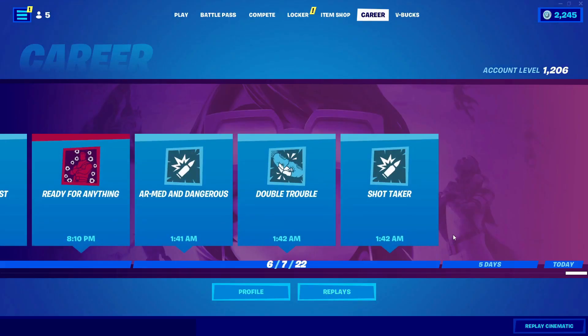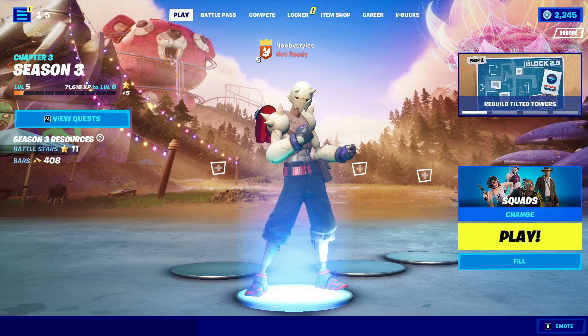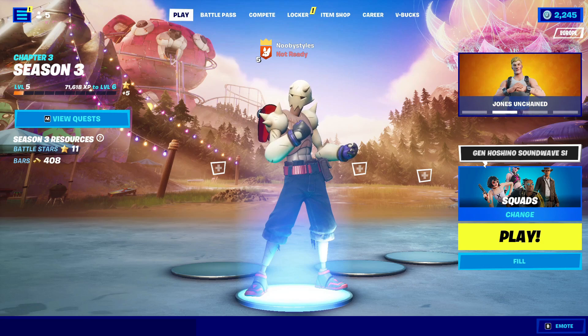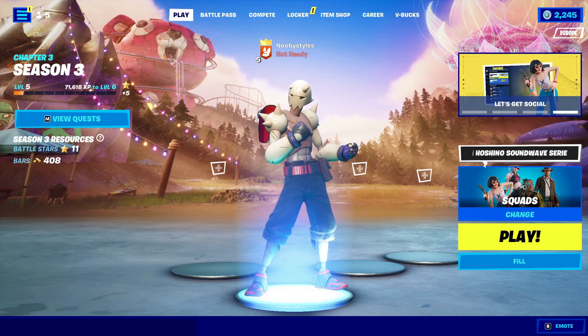Now go ahead and go into Play. In Play, all you guys can do is basically pick any game that you want - it doesn't really matter what game you pick. It could be Creative, it could be Battle Royale, Royale Rumble, anything - basically any game mode. Now after you pick that game mode, all you guys can do is just basically stay until the game ends.